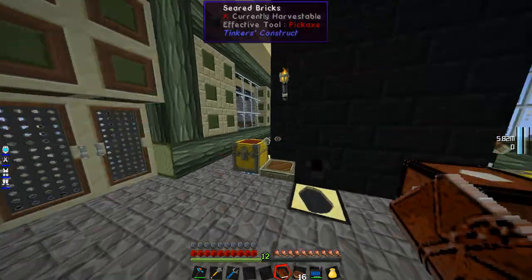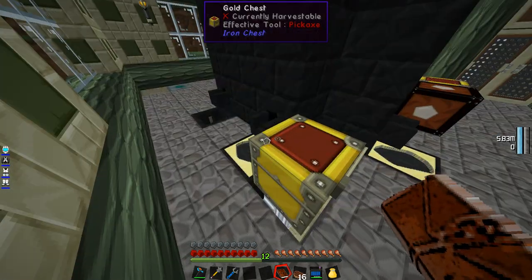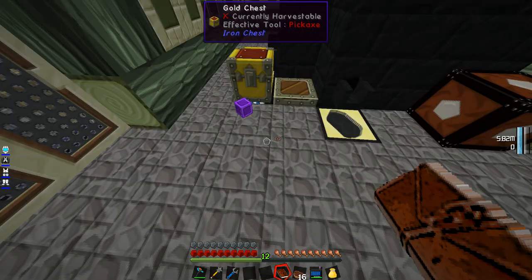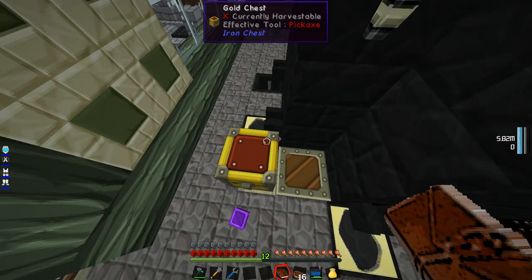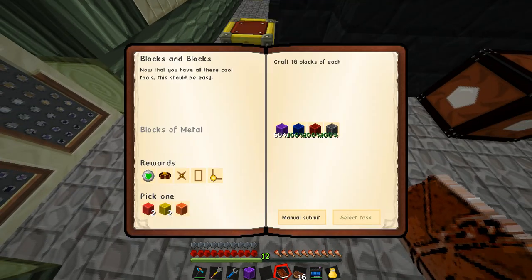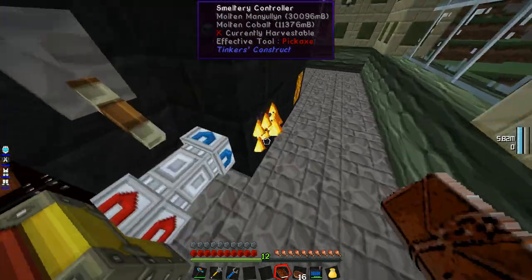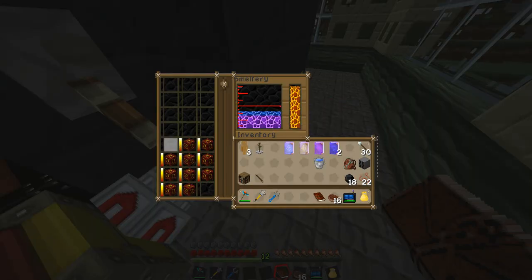I'm having some lag right now — I think it's because of the construct. The quest log kind of eats your blocks, I need seven more. I'll basically turn it on auto and show you what I've done in my castle while these melt.